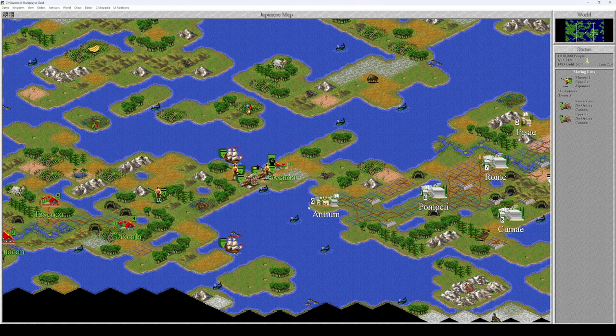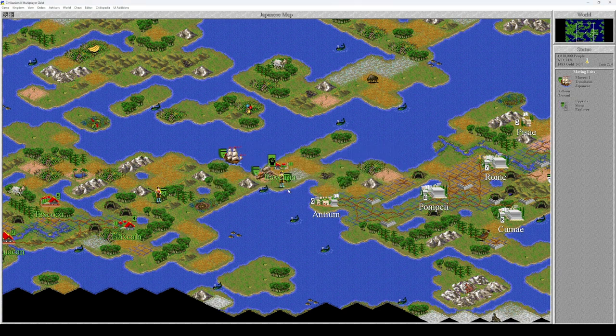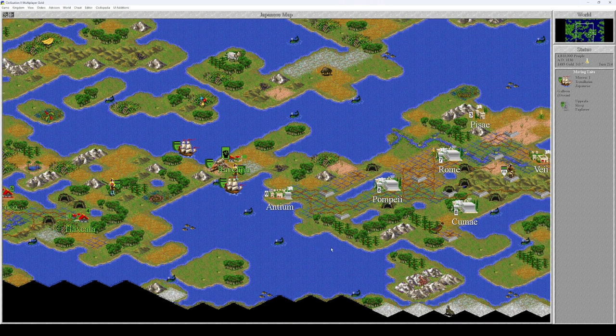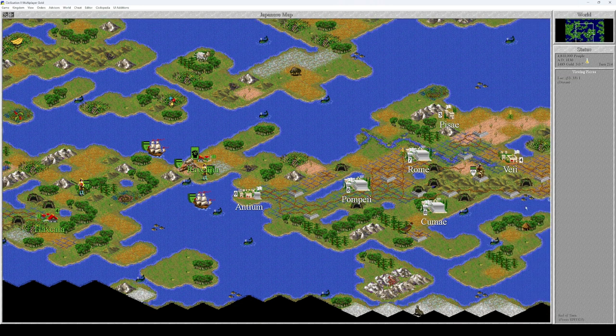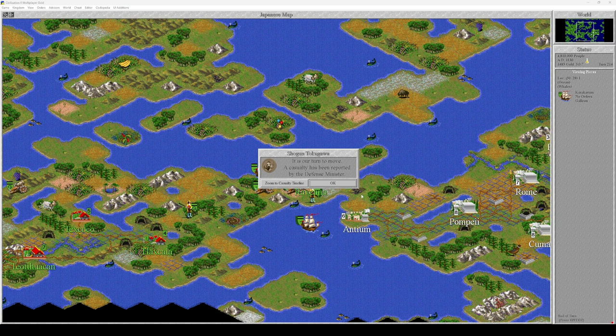Civil disorder in the captured city — let's move everybody in. The next cities are going to be bigger and with city walls, so it's not going to be as easy. The galleon can go here and pick up more units, and others can unload as well.